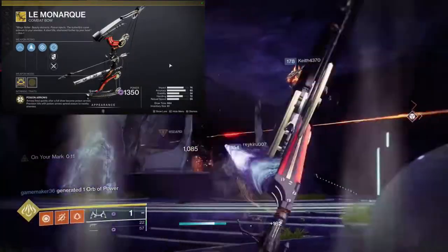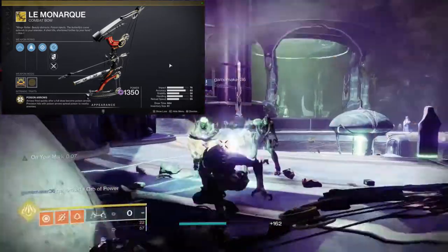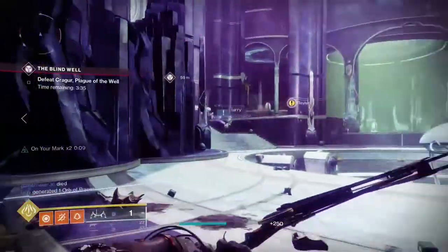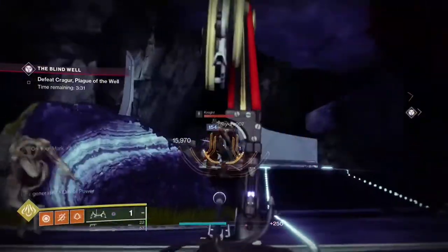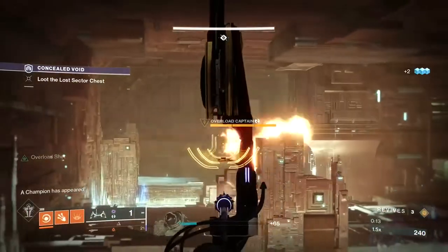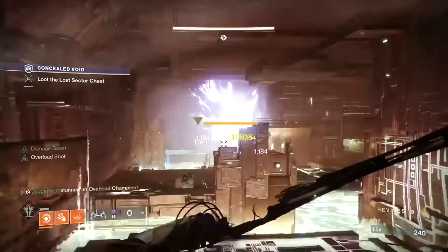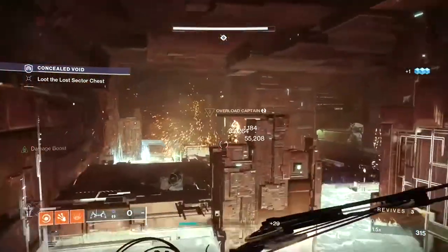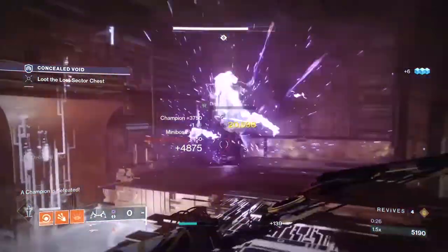Number two: Le Monarque — a Void Energy bow with the perk Poison Arrows. Arrows fired quickly after a full draw become Poison Arrows, and precision hits with Poison Arrows spread poison to nearby enemies. Le Monarque is the fantastically lethal answer to the problem of Overload Champions. While the stun to Overloads only applies to Poison Arrows, the spreading poison kills nearby red bars and poison tick damage prevents the Overload from healing during its immunity phase. And if you use this in PvP, I hate you.